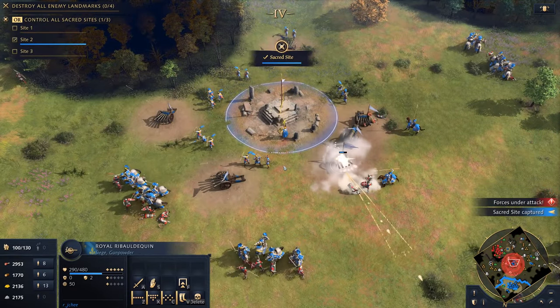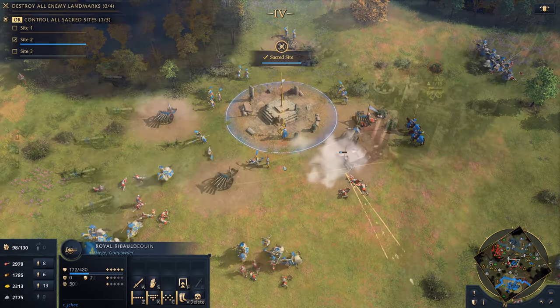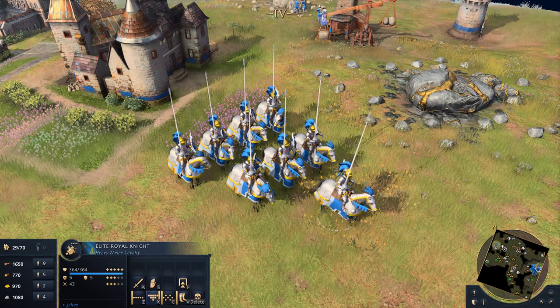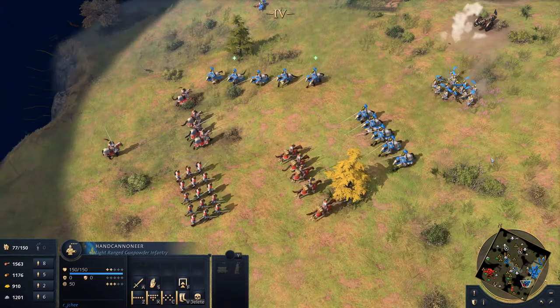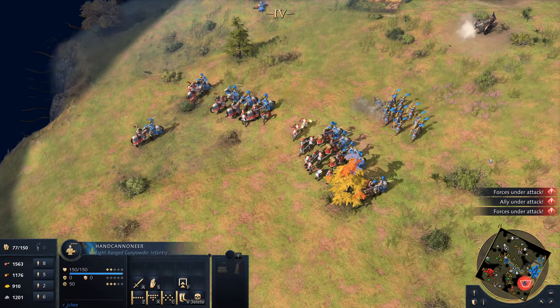Specialising in gunpowder artillery, the French are extremely effective at scattering large groups of units and quickly flattening buildings — beware of their cannons on the battlefield. The Royal Knight is an armoured cavalry unit, unparalleled by other civilisations, available in the Feudal Age. Their destructive charges are nearly unstoppable in large numbers, and they benefit significantly from technologies available to them.